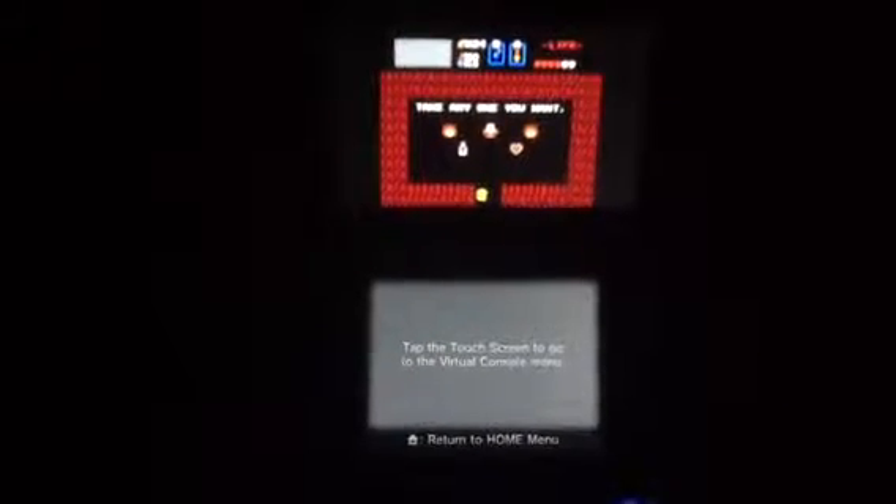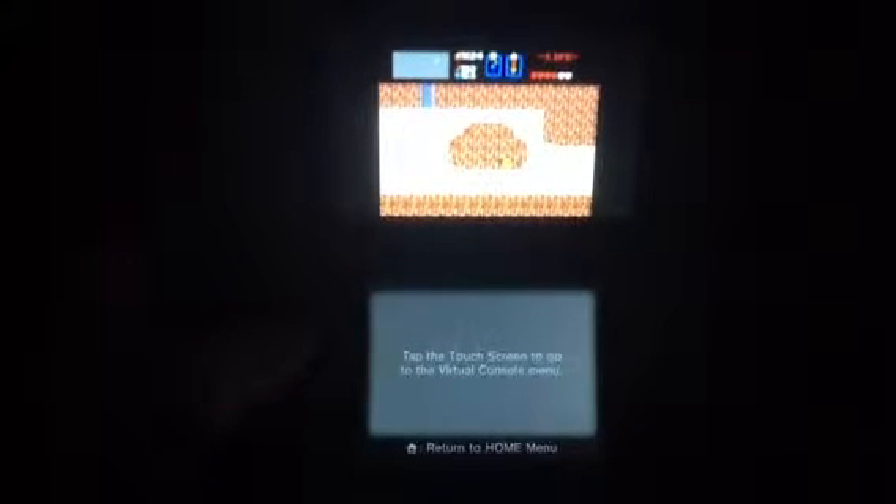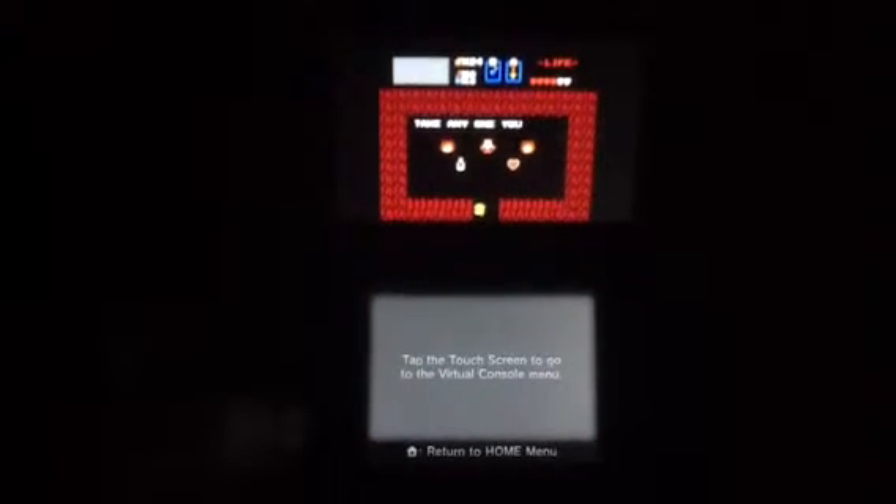Hey gamers, it's the Mandor Fool and I'm going to show you how to get to the next heart piece. Basically what you do is take any bomb, go all the way right to the screen where it says on the map, bomb this little area right here, put a bomb right there, and then take any one you want.